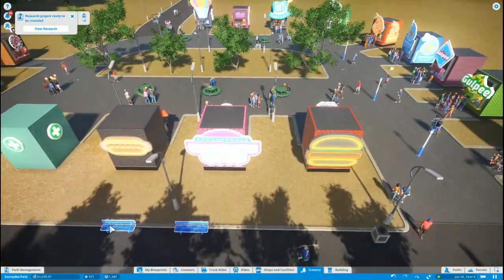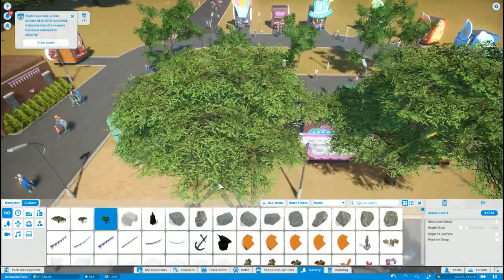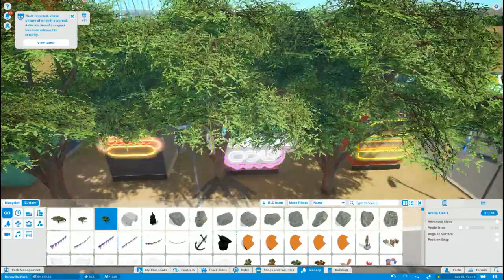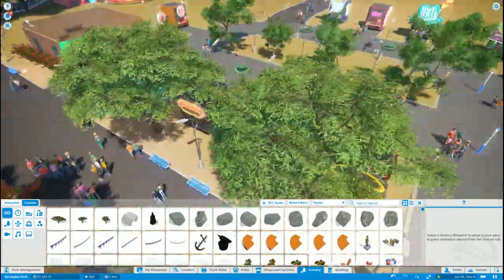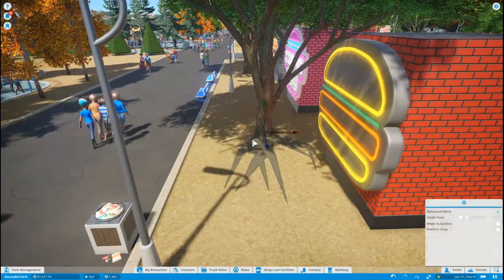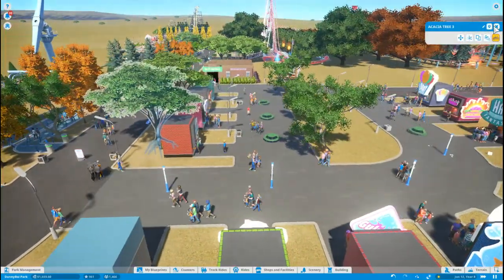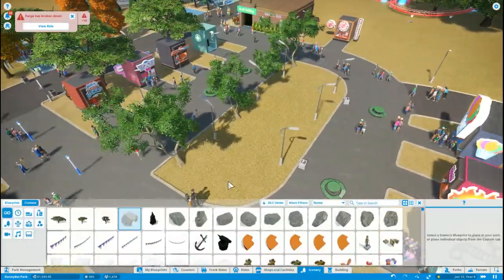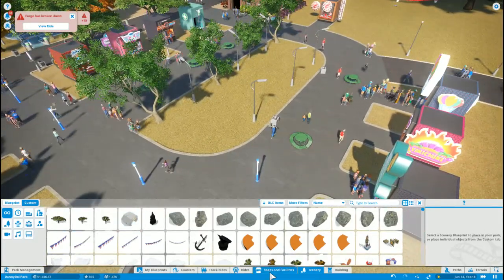We could actually add in some trees over here — now that we got a little bit more money. Here we go, try to get it a little more shady. Instead of a third tree, I think I have to kind of align these trees almost. There we go — alright, cool. Maybe we should add some trees over here because it is kind of just dull. I think we could actually add more shops in here.